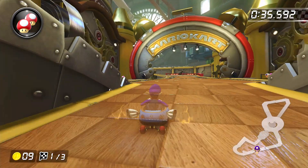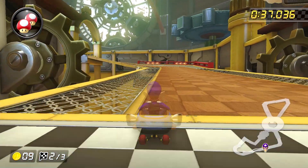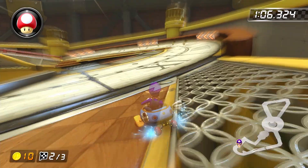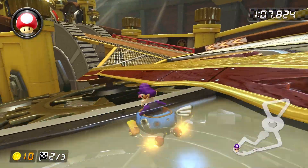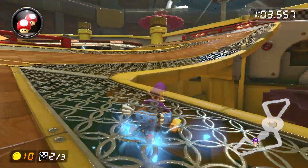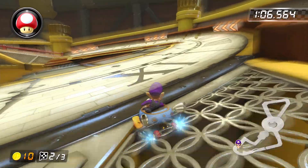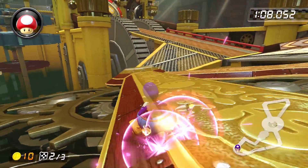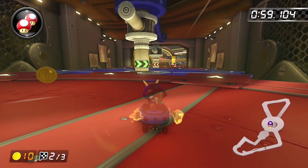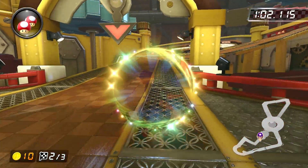Once you've made it past lap one, the laps two and three versions of the shortcut are much easier — well, sort of. On lap two, you can basically just drift straight onto the clock hand and trick off the right edge of the mound. If you accidentally go too far to the right, you'll just fall onto the other clock hand below and hop up onto the next part of the track — a lot slower, but much safer than the lap one version. Importantly, the clock hand must be angled at least slightly towards you, otherwise the cut is basically impossible. A good rule of thumb: if you trick off the last cog any time after about 1:03 on lap two, you're better off just going around.